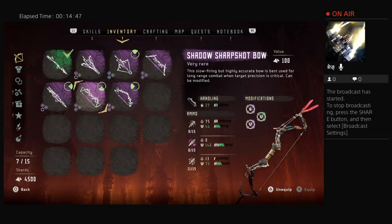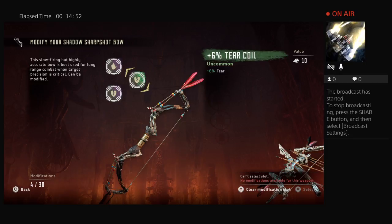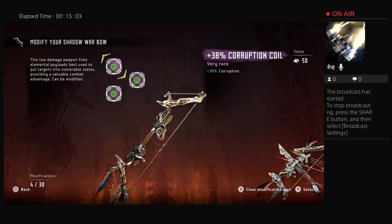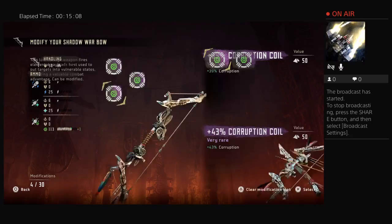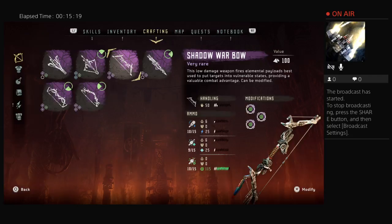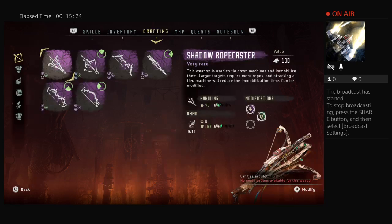The Shadow Sharp Shot Bow is very good. I can't put a Corruption Coil on it — oh right, that's because of the war bow. I have a 39%, 38%, and now a 43% Corruption Coil. Let me replace the 38 with the 43. In crafting war bow I have a 34 and a 38. All the Corruption Coils I can put on this war bow. Let me also grab my rope caster — nothing for it.